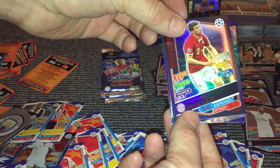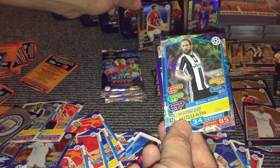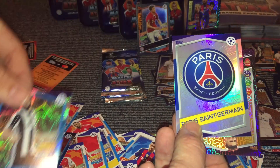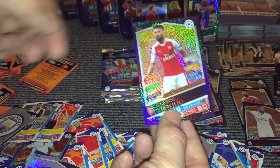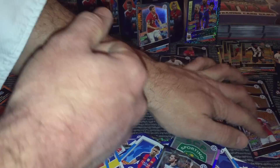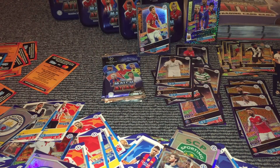Unfortunately not a brilliant one, but you never know — we might come across something else. Always good to make sure we do at least get one limited edition. And we've got Higuain Gold King, and then the PSG badge. And then we have another Hat-Trick Hero for Olivier Giroud — so that means we've got four Hat-Trick Heroes in here. It's just a bit of a shame it's the same player, but obviously a good card for trading.